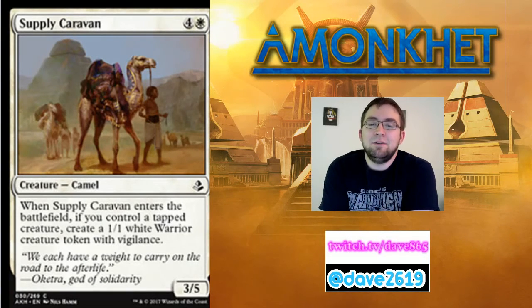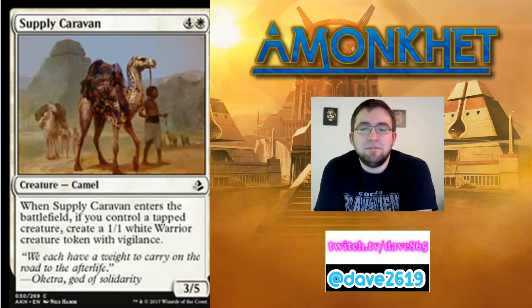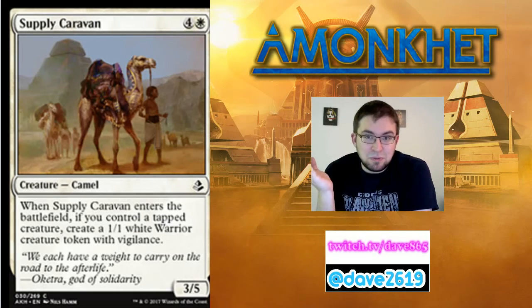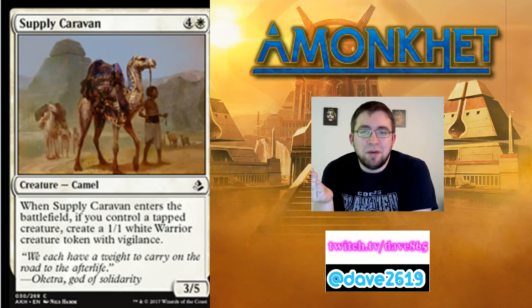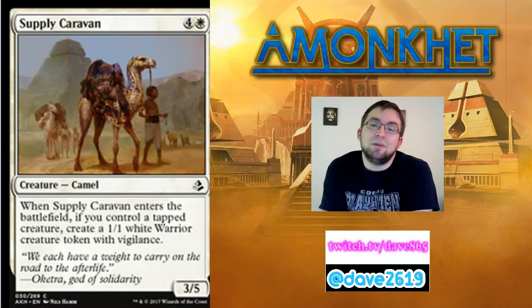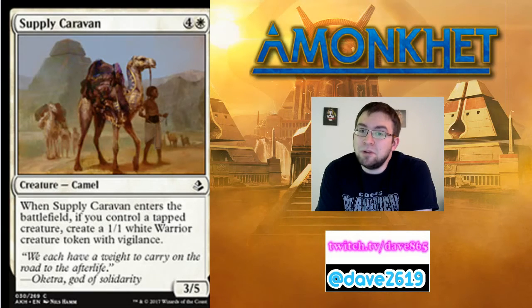Supply Caravan — four generic mana and a white for a 3/5 camel creature at common. When Supply Caravan enters the battlefield, if you control a tapped creature, create a 1/1 white warrior creature token with vigilance. Three-fives for five that come in with a 1/1 vigilance buddy — I've been happy with those before. This is your white creature that stabilizes the ground against three-threes. The vigilance warriors are going to do real work in Amonkhet limited. I'd be fine with this as a five-drop alongside a three-three flyer, because this blocks on the ground while your flyer attacks in the air.